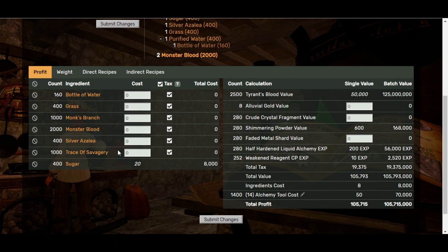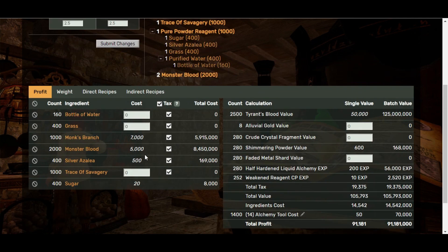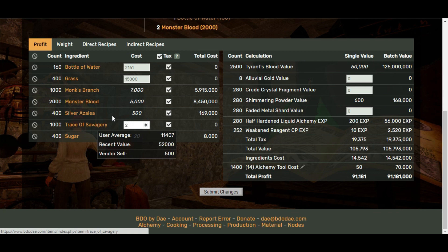Keep in mind this is per 2.5 and based off the average alchemy rate. If you were to start looking at buying things — for example, you wanted to buy monk's branch at 7,000 each, buy the bloods off the marketplace at 5,000 each (you're going to need 2,000 of the bloods), and the silver azalea if you were going to buy those at around 500 silver each — then when you submit the changes it's going to deduct those costs inclusive of any taxes and update your total profit values. You can see just from that little example how good this site is — it works out all your profit and loss; you just have to put the values in. You can also put in full values if you were to buy everything from the marketplace and see exactly how much profit you could make.